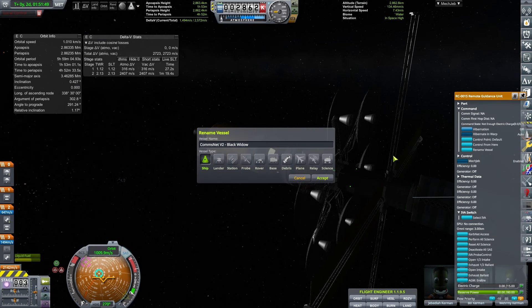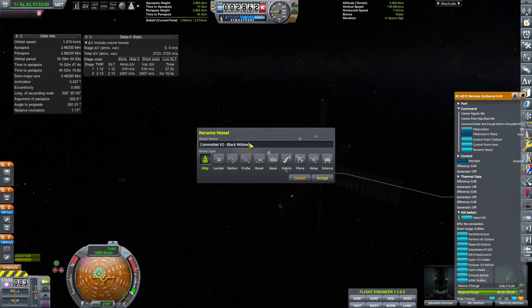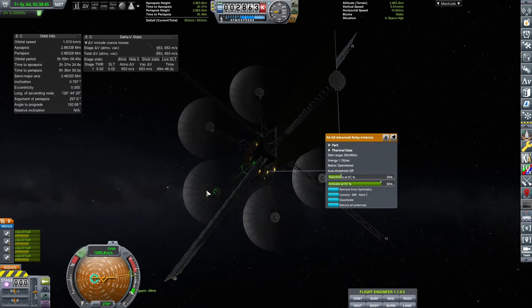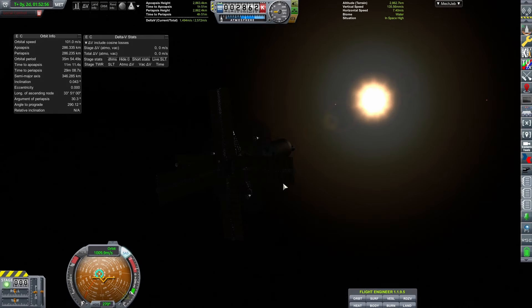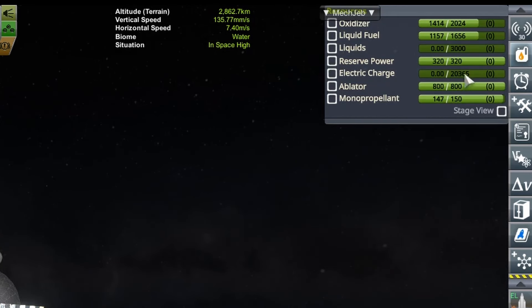With RemoteTech, the most important thing is making sure your communication dishes are pointed the right way. I wasn't connecting to the first satellite, so I did some research, logged off, logged back on, and realized I just needed to adjust the dish pointing. I'm renaming the craft so I can easily connect to it, then switching over to adjust the communication dishes — ComNet BW Kerb 1, the Black Widow, pointing at ComNet BW Kerb 2.